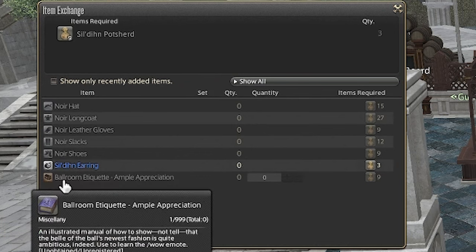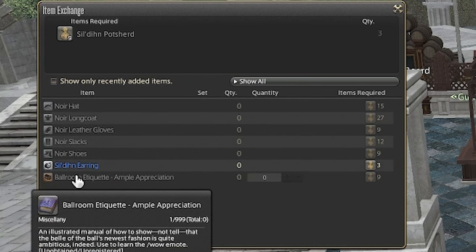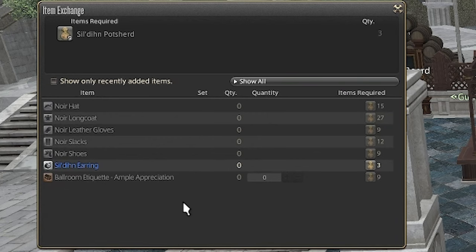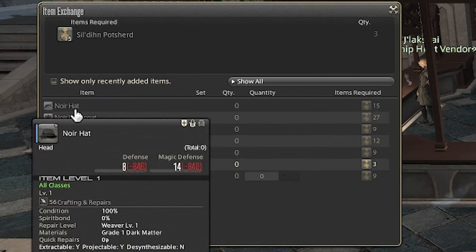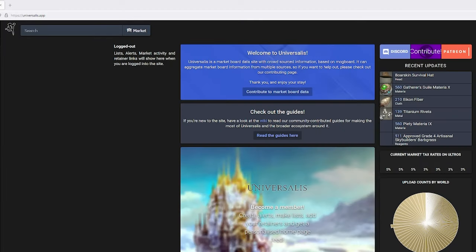The dungeons take roughly 20 minutes to complete, so we can estimate on clearing three runs an hour. The cosmetics for the Sil'dihn Dungeon are the Naur Outfit and Ballroom Etiquette: Ample Appreciation. Each of them requires a certain number of posters divisible by three, so it's easy to see how many runs each will require to obtain.